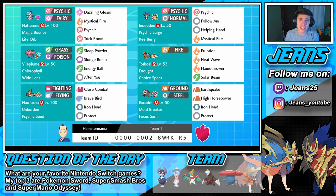In the front spot is Hatterene with Life Orb - it has Trick Room, Dazzling Gleam, Mystical Fire, and Psychic. It can set up Trick Room and deal a lot of damage with that Life Orb. Then we have the Pokemon I'm most excited for: this Wide Lens Vileplume with Sleep Powder, Sludge Bomb, Energy Ball, and After You. The Wide Lens increases accuracy by 10% so it can land Sleep Powders more easily.